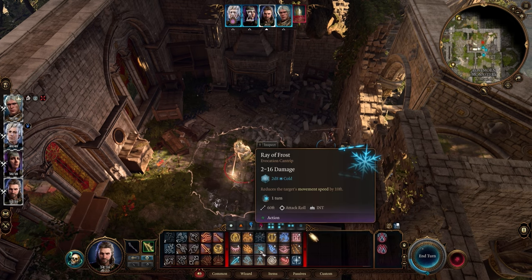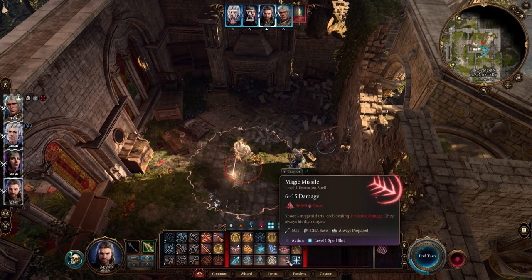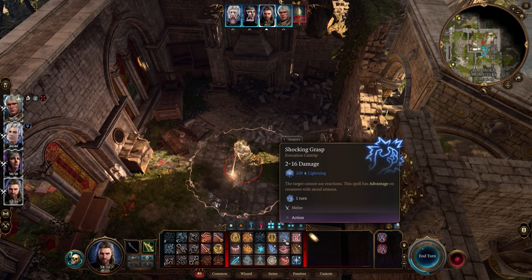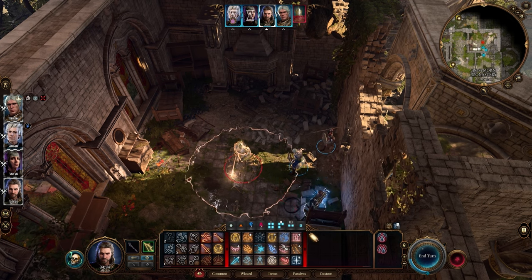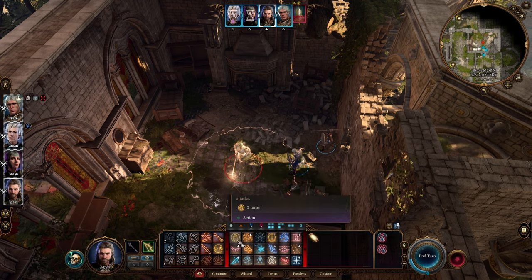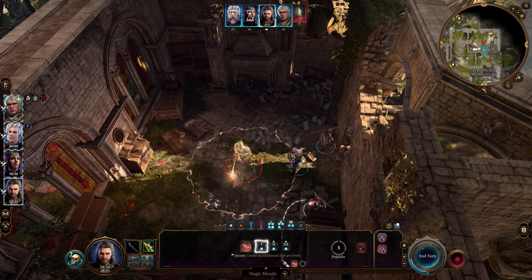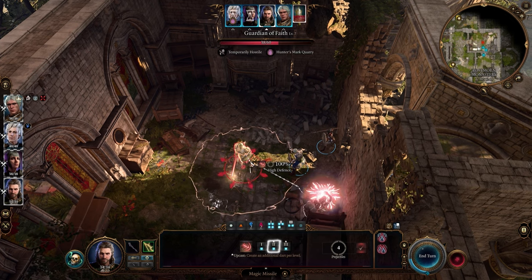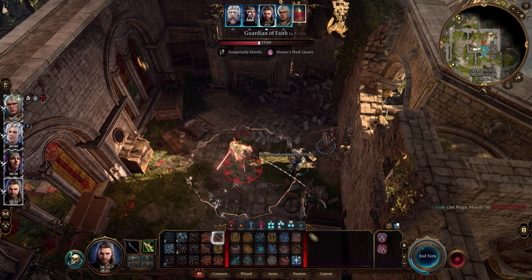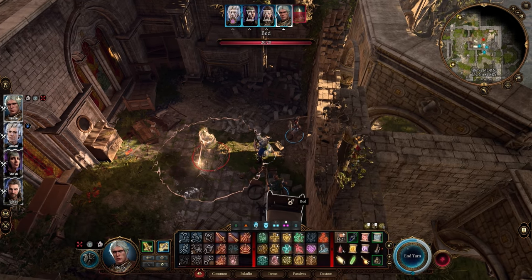He didn't do well against that. This is an attack roll — this always hits. Scorching Ray is an attack roll. Shocking Grasp has to be within range. This is a Dex save attack roll — interesting, interesting. I think we do expend the spell slot here, maybe a level two, and just really pump into this guy. That's good — he's already at half health, so that's not bad.